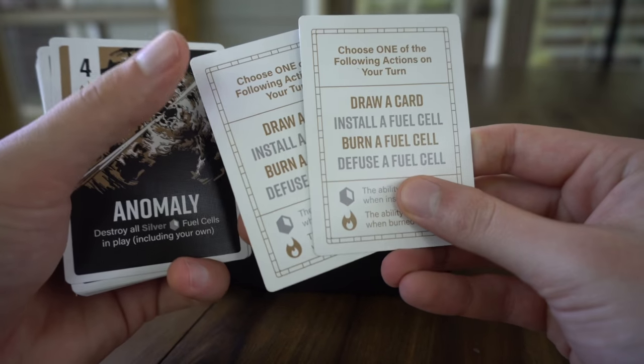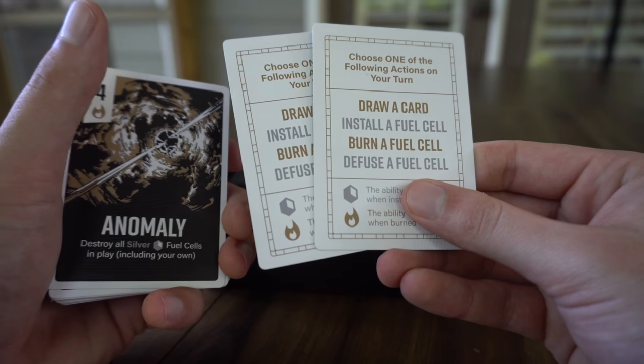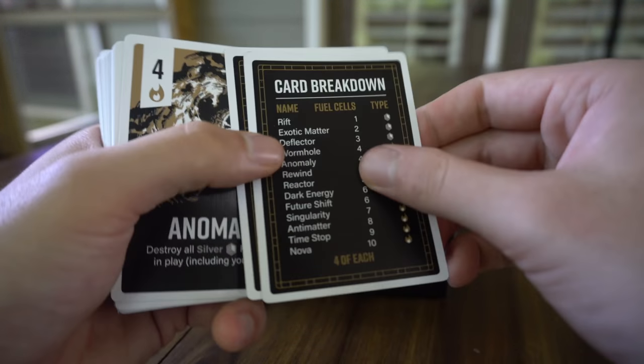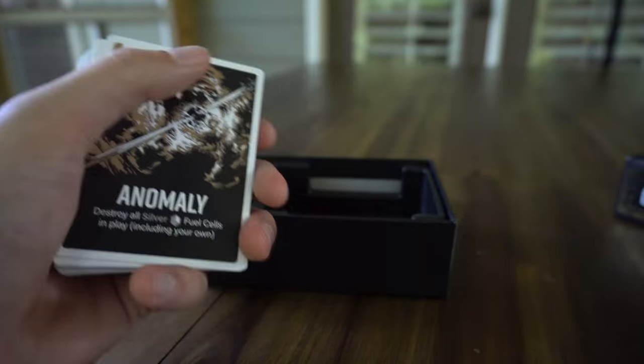Next we have our cards. We want to remove these two cards from the game and place them in front of players, as these are just quick reference cards — you don't want to shuffle these in. They're going to give players an idea of what they can do on their turn, how many fuel cells are in the game, what types they are, all that good stuff.